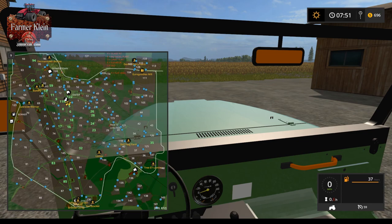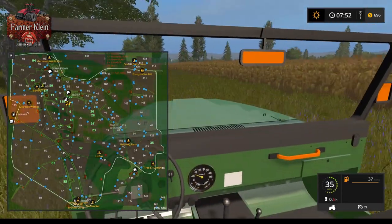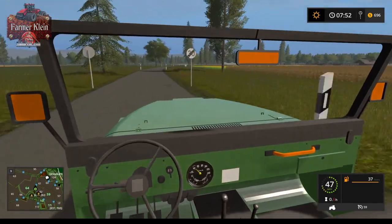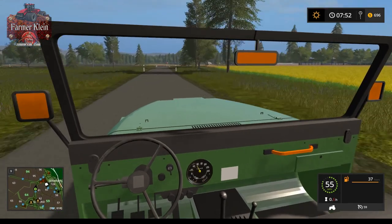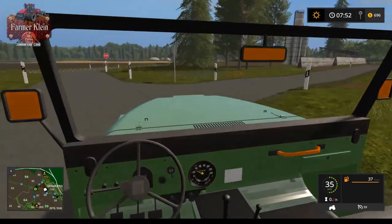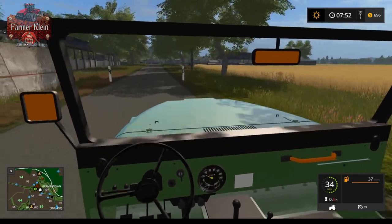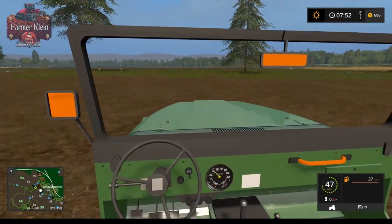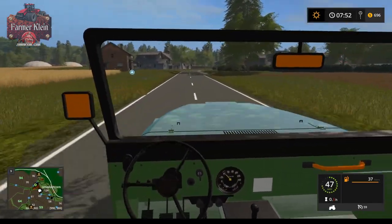Now all we have to do is get up to the Germantown biogas and we'll call this map done. Oh, we have another farm up here with another silo system and a silage bunker - not a BGA, just a silage bunker. That's because this is our pig area - we've already seen that. Let's go ahead and start wrapping up; there's the biogas area up there.